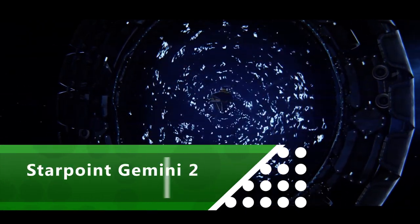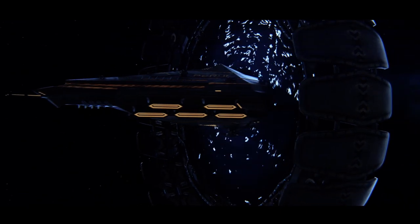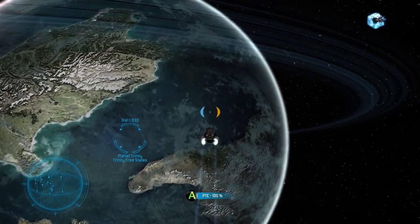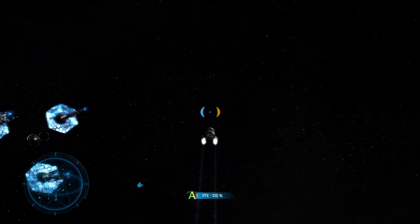Let's kick off with a quick and easy 100G in Starpoint Gemini. This space simulator plays a bit like Elite Dangerous with more of a focus on the story, but while it's a tale of expert pilots, this achievement is earned with some less than expert flying. The achievement is called Ground Zero and is earned by crashing into a planet.